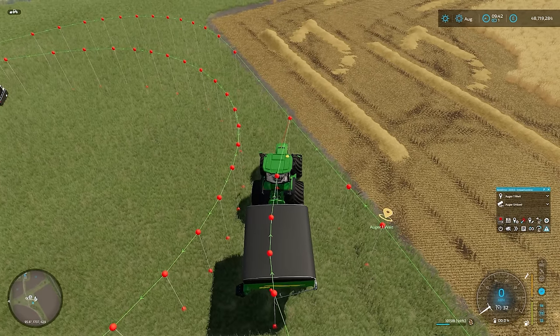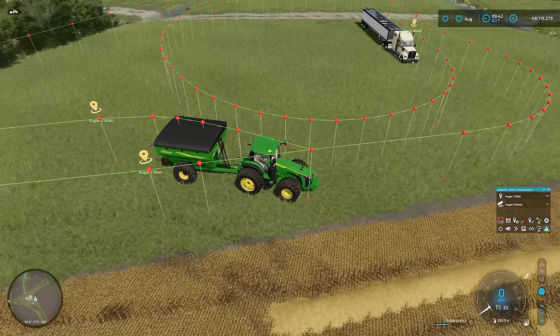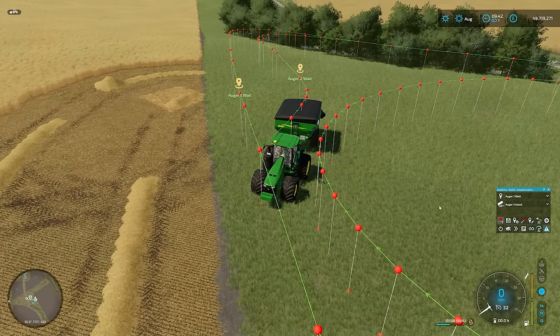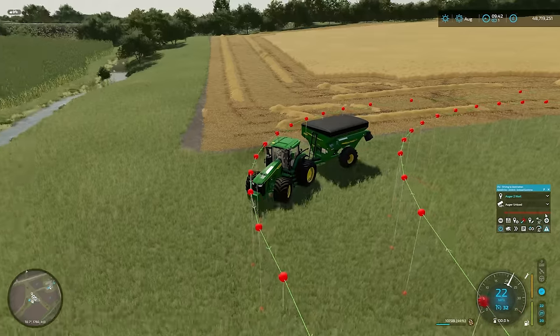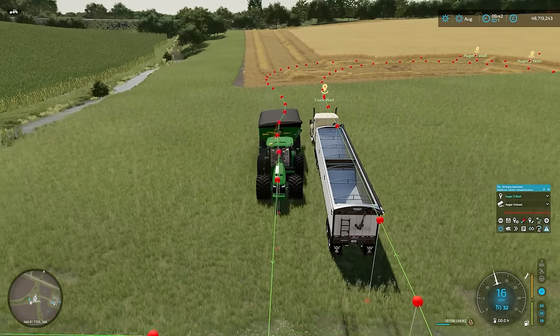So we've got two wait points and one unload point. Then we're going to switch one of the combines over to Augur2Wait. We've got two combines calling two separate grain carts, keeping things slightly separate. Let's change this to Augur2Wait - let's switch that on. He's going to loop around. The red text has popped back up - 'no harvester with the same target found.' He's just going to run this loop to make sure it works, and then he'll go back to Augur2Wait.